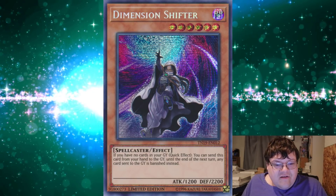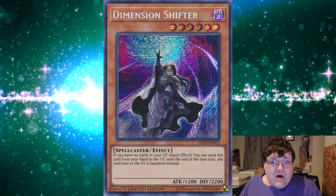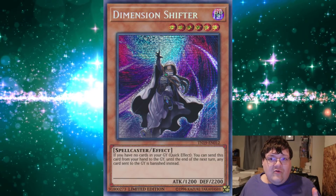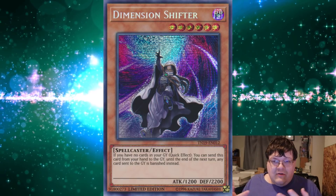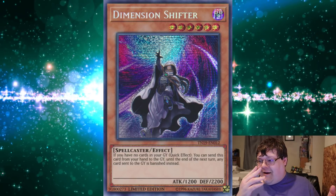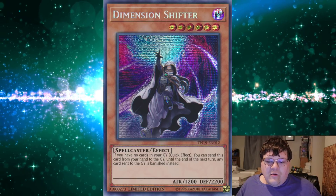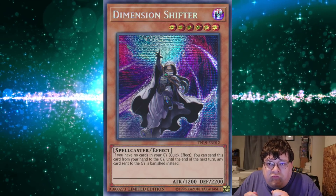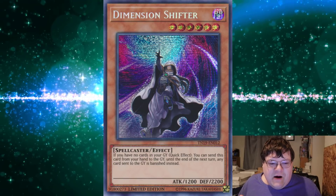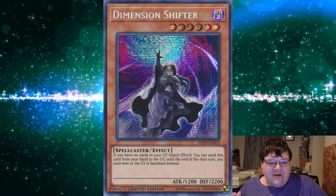You guys know that this is just a Macrocosmos for two turns. You make this, then you can make your Super Zoodiac Monster, make the Zeus, and punish your opponent. Against Dragon Link, you get a free win. You drop this on Dragon Link turn one and they literally scoop them up.